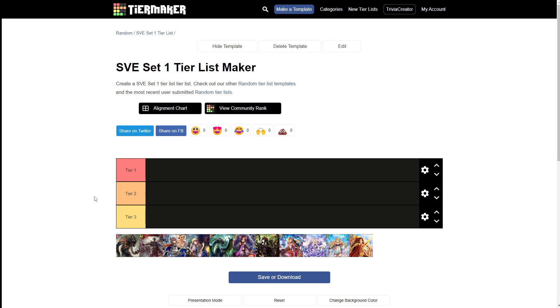So within tiers, the one closest to the left will be the best deck of that tier — even within tiers I think there are differences. Up first in Tier 1, at the very left of Tier 1, I'm going to have Ramp Dragon.